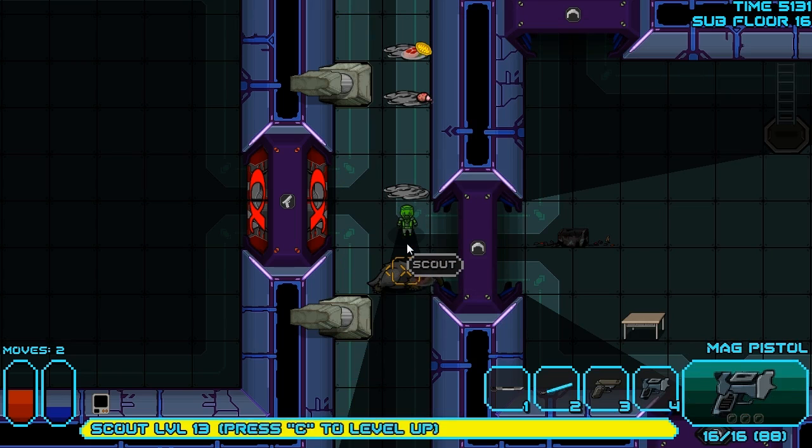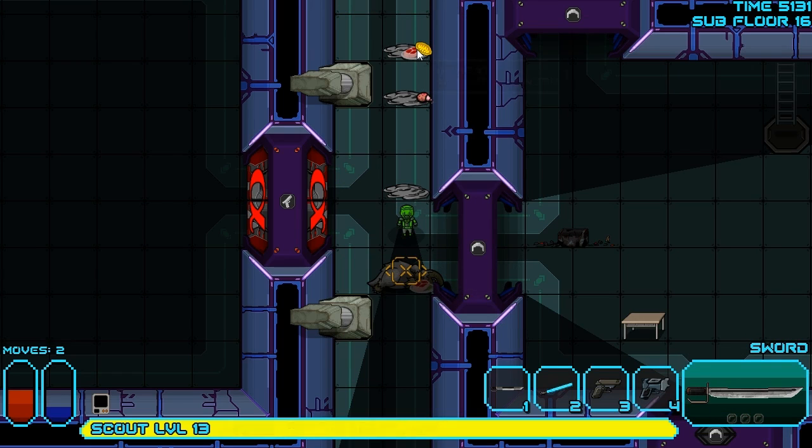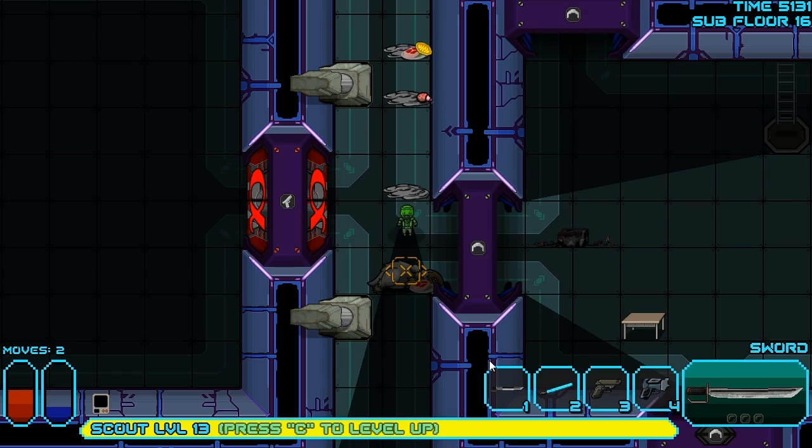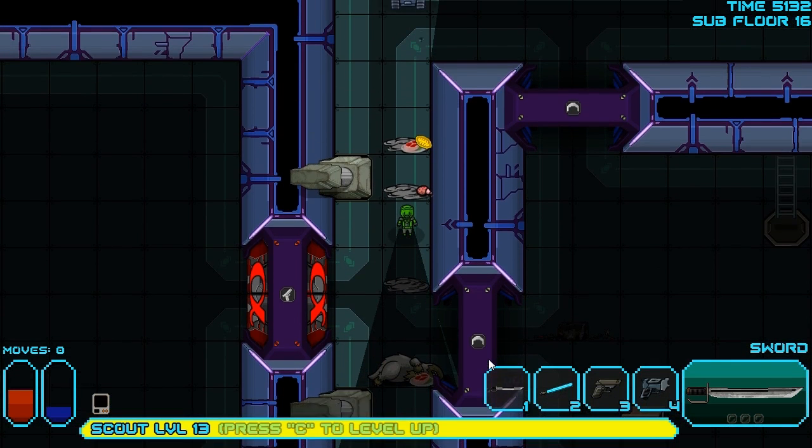Let's reload here quickly. There we go. There's a lot of stuff on the floor we kind of want. That raw meat looks nice. We can cook that up, and then we'll have plenty of goodies. But I think for now we need to hold off on that. We can come back and grab this stuff later. There's a lot of other things in the area that want us dead.